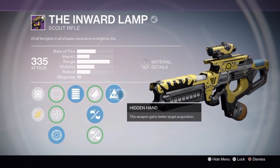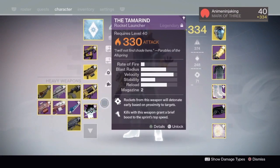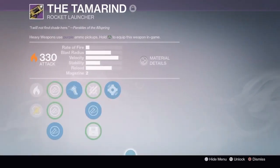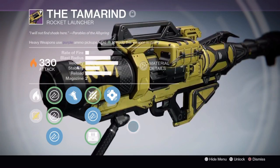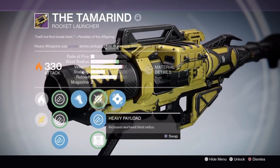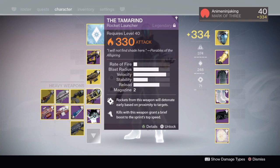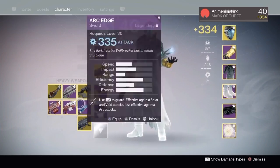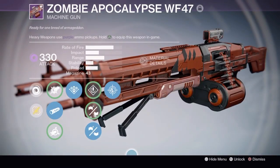Yesterday, since the gold tier bounty can be completed now, I got the Tamarid from the bounty. I got a decent enough roll — Battle Runner, which I guess can be good, along with Javelin, and Grenades and Horseshoes.